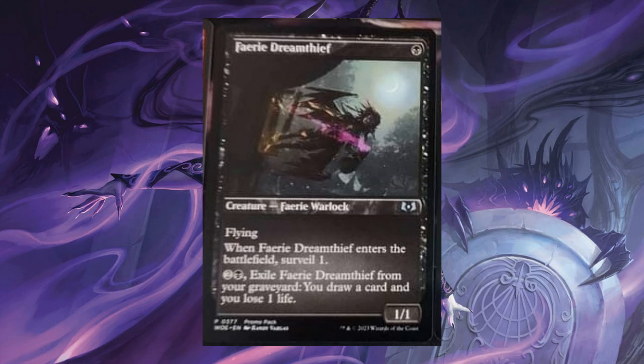Faerie Dream Team. For 1 black, it's a 1/1 with flying. Enters the battlefield. Activate for 2 and 1 black: exile it from your graveyard. You draw a card and you lose 1 life.